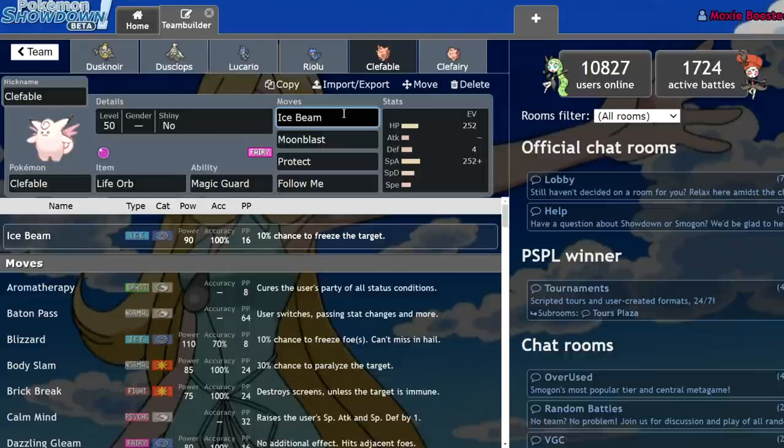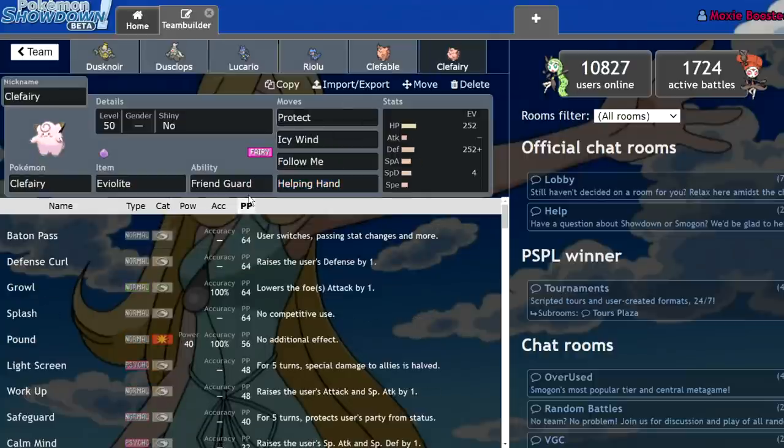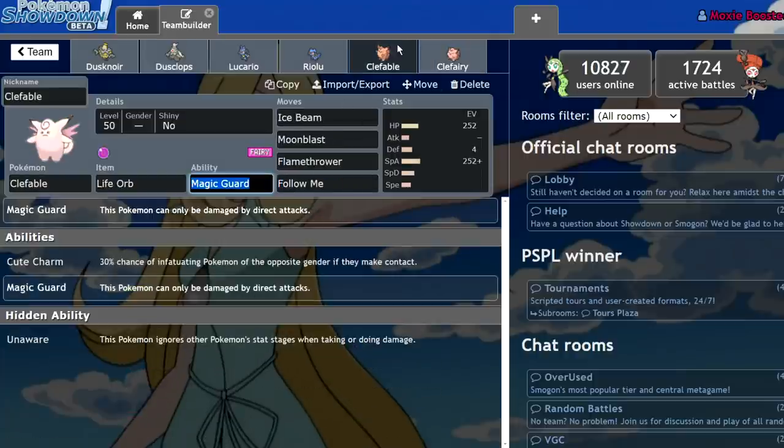Just having that coverage to one-shot things like Landorus-Therian, being able to deal major damage with Moonblast, possibly throwing off a Flamethrower against a Rillaboom or Kartana — makes this thing actually somewhat usable. However, if you're going to run a support Pokémon, you're going to want to go with Clefairy most of the time, pretty much specifically because of Friend Guard.